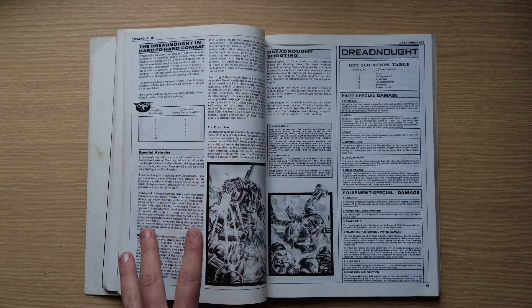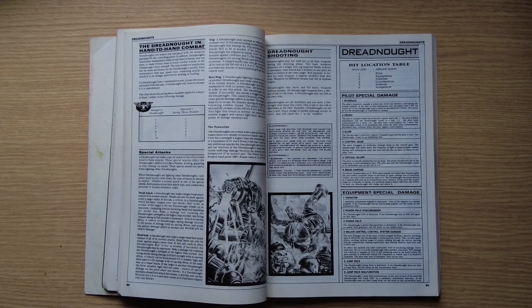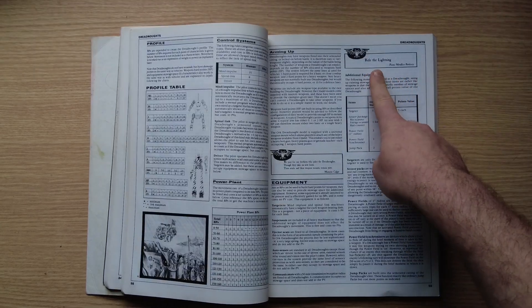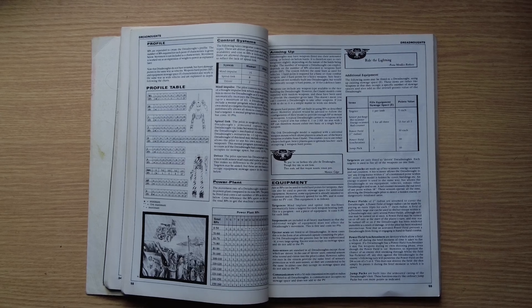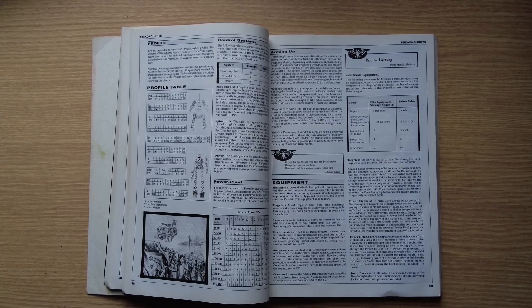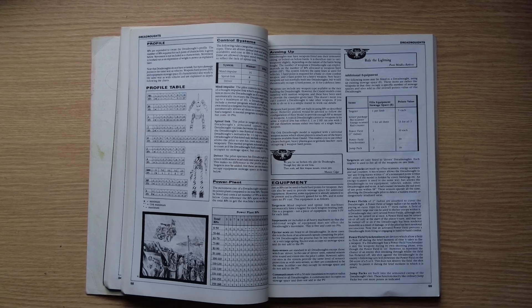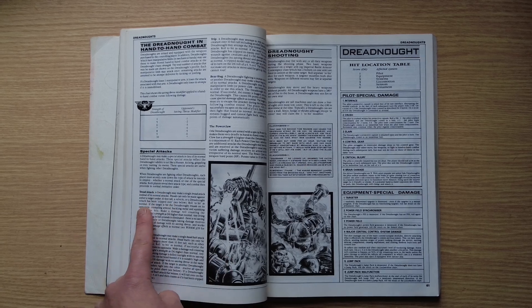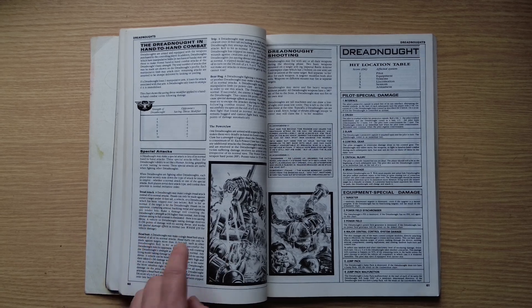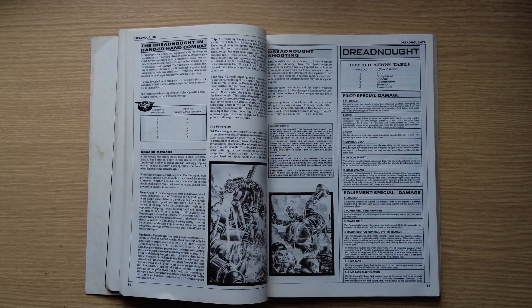Special close combat attacks for dreadnoughts include power claws, a tread attack, a headbutt, a trip, and a bear hug. There's a wonderful quote: 'Ride the Lightning from the Poena Metallica Battle Cry.' Ride the Lightning is a Metallica song from the mid-1980s — probably the most shameless quote in a Games Workshop product. The Legion Metallica then become one of the Imperial Knights or Forge Worlds. Orc dreadnoughts also have power claws for close combat.